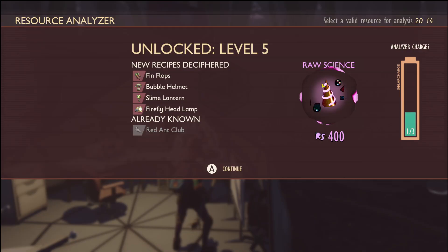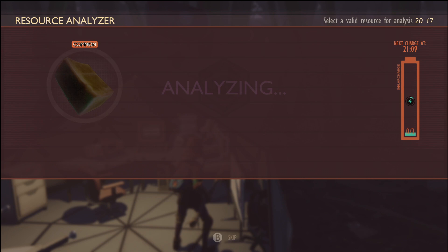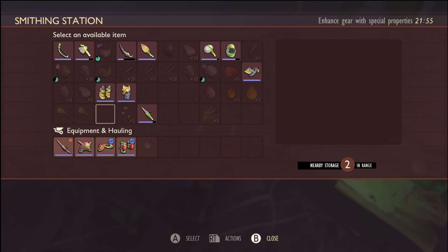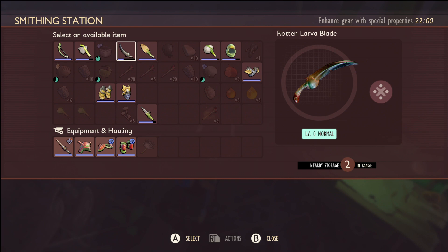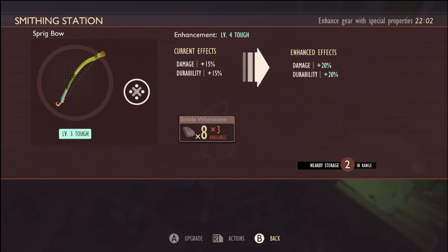Scanning in resources will open up all the new stuff, like the Finflops, the Bubble Helmet, the Slime Lantern, and other stuff as well like the Pebble Dagger. The Rotten weapons might not seem that amazing yet, but there is a charm that we can get that makes them much stronger — the Rotten Berry charm was one of the most popular things everyone was doing. But even without that, it's still worth having some of these weapons. I always focus on making sure I get the Sprig Bow upgraded, and maybe a little for the Rotten Larve Blade, and definitely for the Bee Stinger.